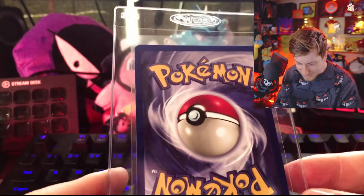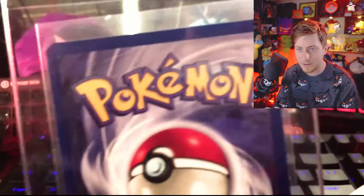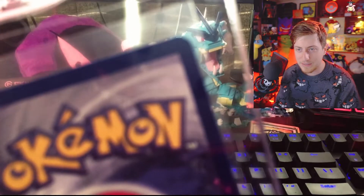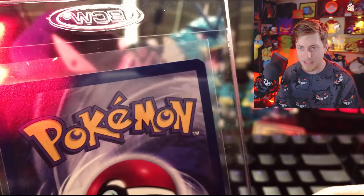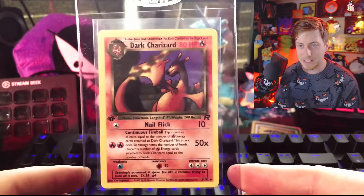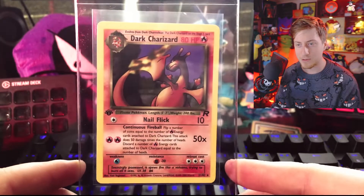This second Dark Charizard looks like it has some issues — the top right and top left corners show some whitening. Maybe it's so slight you can't see it on camera, but there is a little whitening on the corners. That's still something beautiful to have in my collection and I'm very thankful to have two of these.